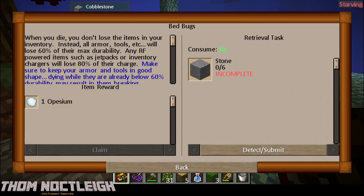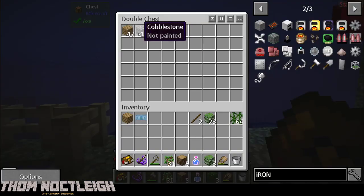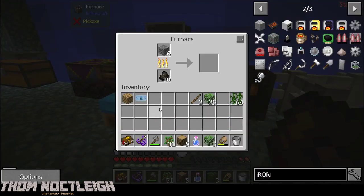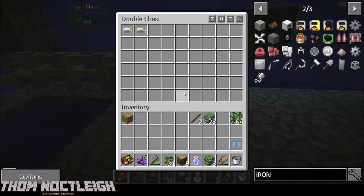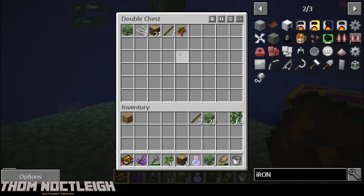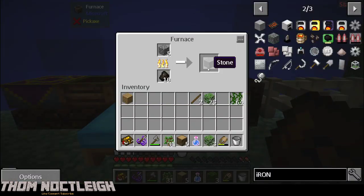I got my money - actually let me put my money in the chest. I will die, I will lose it, and I will be very upset when that happens. When you die, you don't lose the items in your inventory. Instead, all armor and tools will lose 60% of their max durability. Any RF-powered items such as jetpacks or inventory chargers will lose 80% of their charge. Wow.